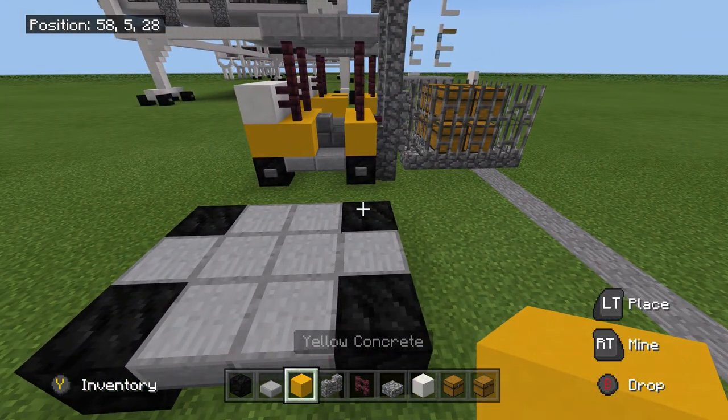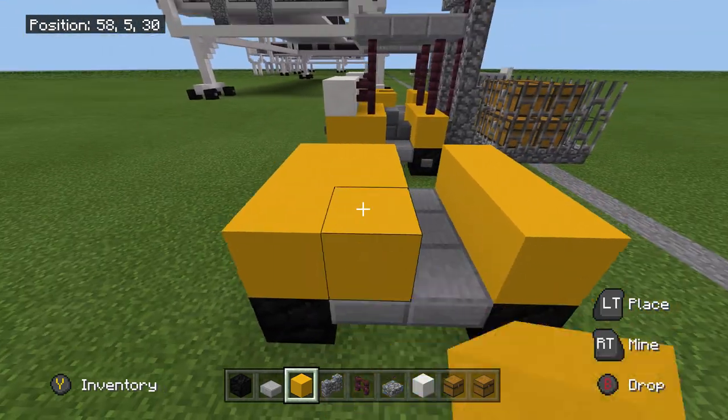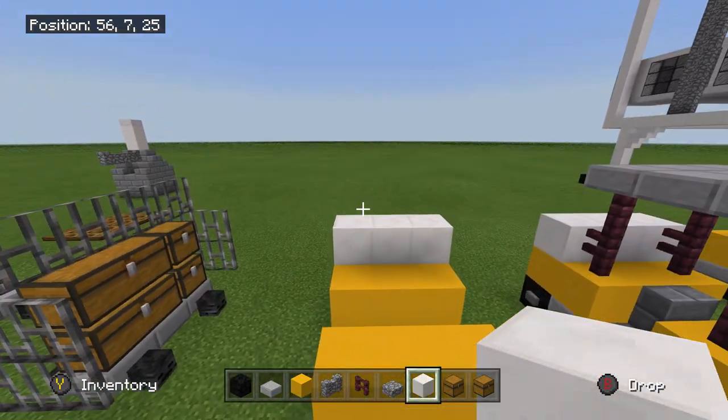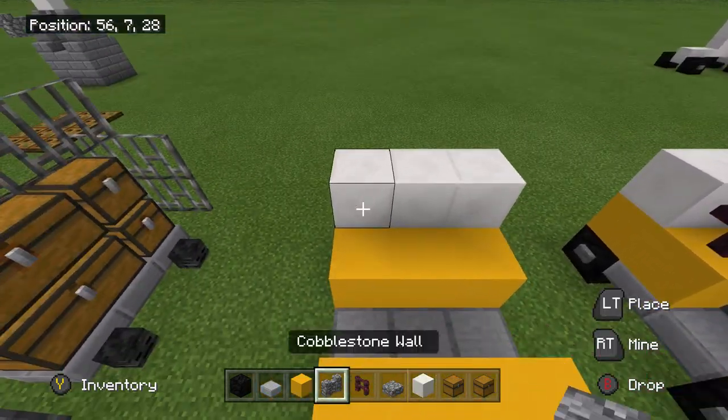Now get your yellow concrete and fill this part. Now grab your block of quartz and place it right there. This is our fuel tank, or propane tank.